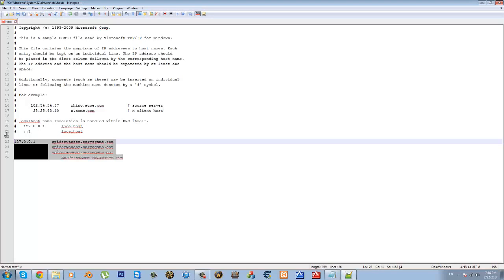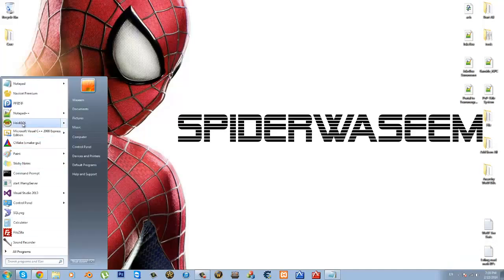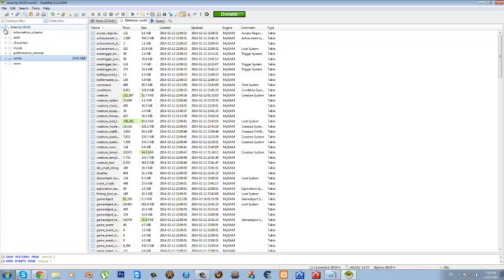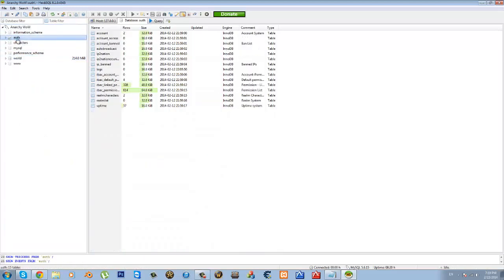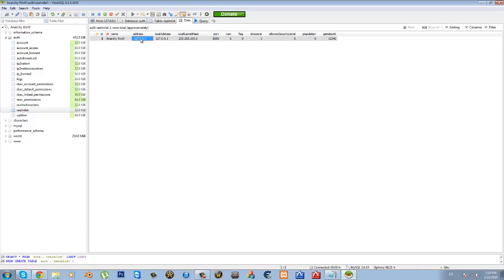Next, go to your repack or core's config files just to double-check everything. Save and close the hosts file. After you're done with the hosts file, go into your database — make sure your MySQL is running. I use the MySQL Notifier and it is running. I use HeidiSQL as my database editor; it's highly recommended. Go into your auth database and look for the Realmlist table. Take a look at the address column.